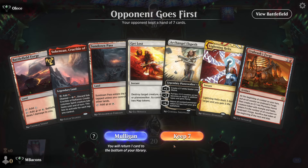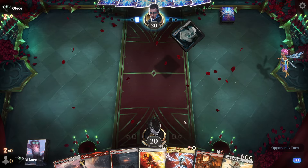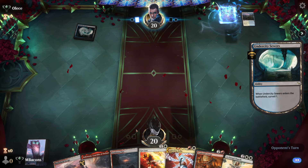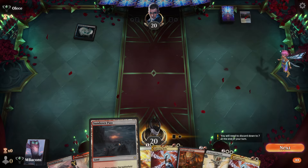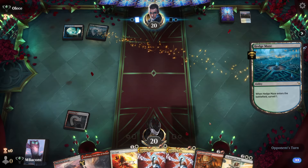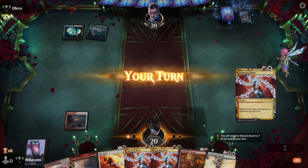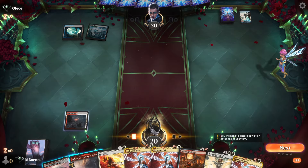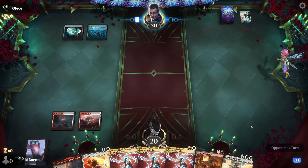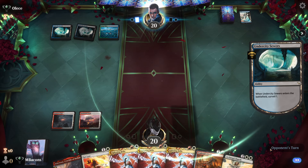Opponent going first — let's keep this. Opponent with the Undercity Sewers tosses a land to the side. Hedge Maze — so opponent seems to be rich in lands. Nice three-of-a-kind Lightning Helix on our side as they surveil again.